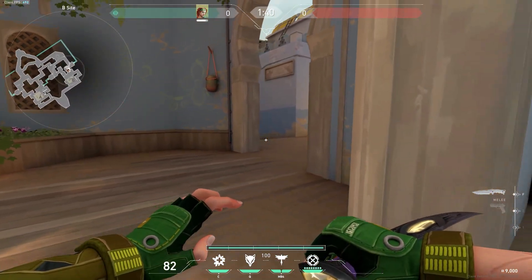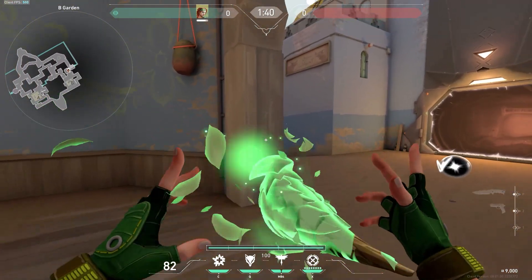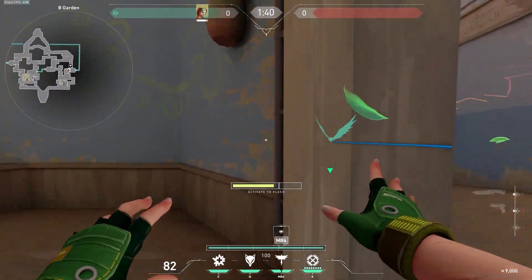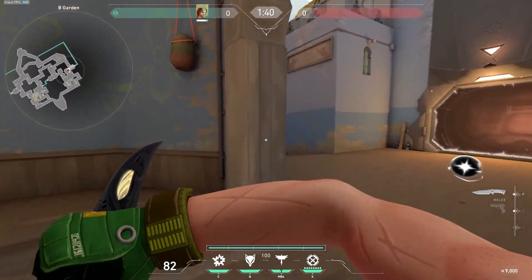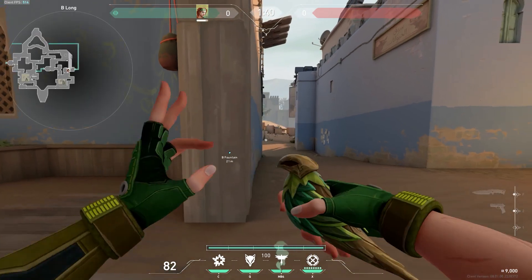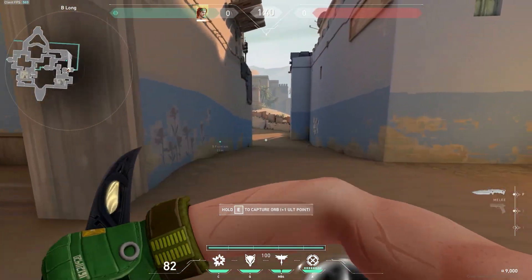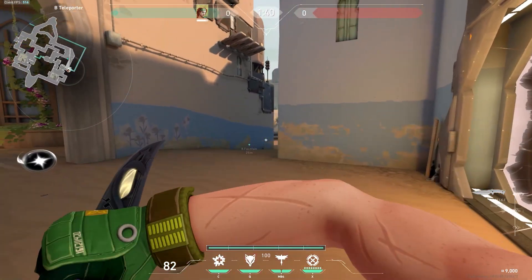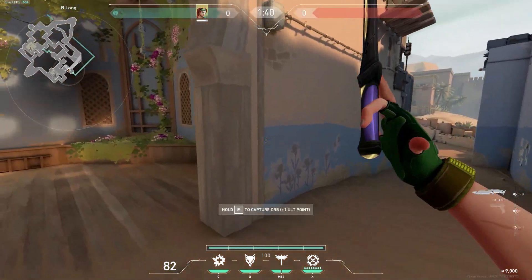Usually what I'll do is hold the flash for a few seconds — wait like four or five seconds, especially if the enemies are playing kind of slow, and then pop the flash. You want to make sure you're curving the flash on the corner. If you have a teammate holding with an Orc or something, it's not going to blind them.